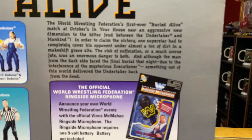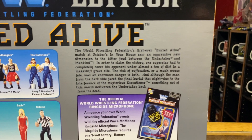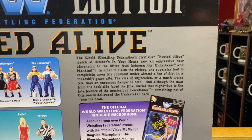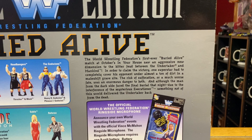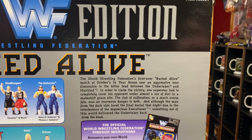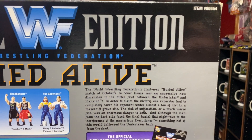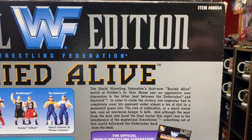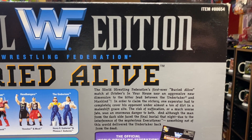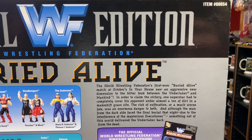This four-pack is because of the Buried Alive match that Undertaker and Mankind had at In Your House in October 1996. Let's read it: 'The World Wrestling Federation's first ever Buried Alive match at October's saw an aggressive new dimension to the bitter feud between The Undertaker and Mankind. In order to claim the victory, one superstar had to completely cover his opponent under almost a ton of dirt in a makeshift gravesite. The risk of suffocation, or a much worse fate, was an enormous danger to both. And although the man from the dark side faced the final burial that night due to the interference of the mysterious Executioner, something not of this world delivered The Undertaker back from the dead.'